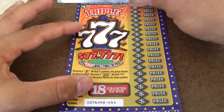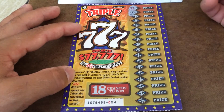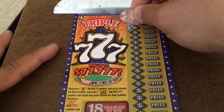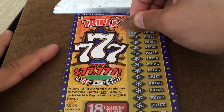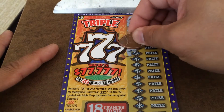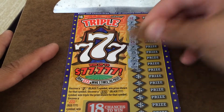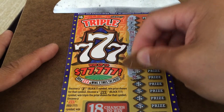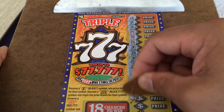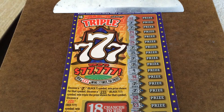We got a 7-7-7 card, a $5 card, looking for 7s. There's a nice little 7 there, and we'll come down, there's another 7 — that's good. 24, 30, 26. Hey, another 7. 35, another 7, another 7. 9, 14, another 7 — really cool. There's another 7, there's a 20, 23, 25, and there's a triple 7 down there.